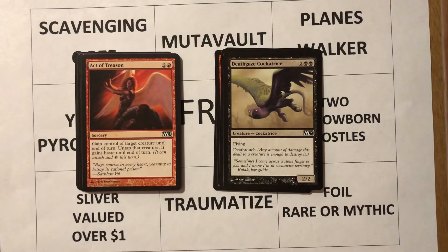Act of Treason — I reviewed this in a previous video. Three mana, two and a red, sorcery: gain control of target creature until end of turn, untap that creature, it gains haste until end of turn. I talked about it mainly from casual builds, but in draft I really like this, especially if I'm playing red. I've won a couple of games where I've played this effect — it was right down to the wire. I had one more turn before I was going to die, opponent had attacked in, I let my life total go down, and I used this to attack with their creature for the win on my turn.